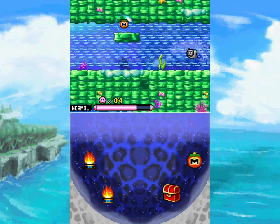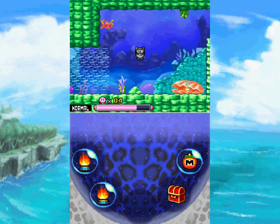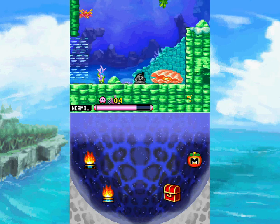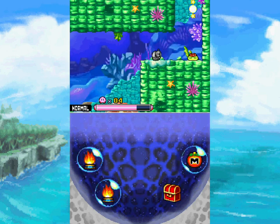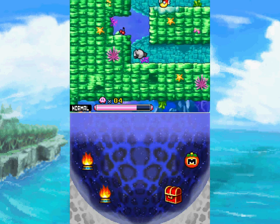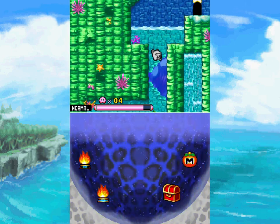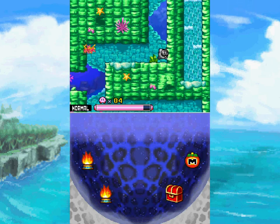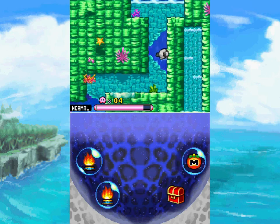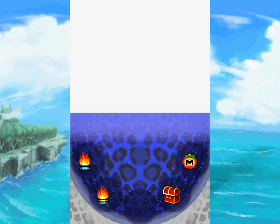Ha-ha-ha! That chest is mine. But that Maxim Tomato is not mine. This is the sort of level where you can get many Maxim Tomatoes in your belly. Clam is sleeping, having a good time here. Do you see the bubbles? Little extra bit of detail there. I'm trying to think of what is this particular area. Like, what is that weird waterfall? We're underwater, but there's a waterfall that's somehow airtight over there. I don't know. Okay, maybe that's why I don't remember this area — it's so small.